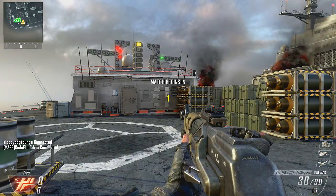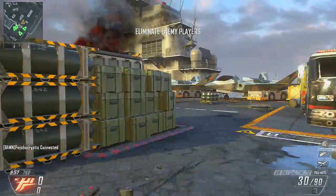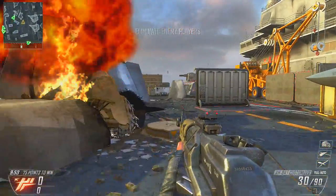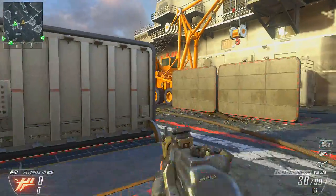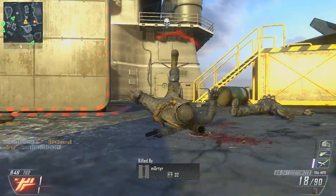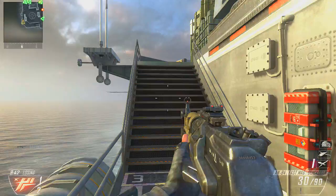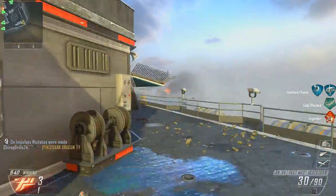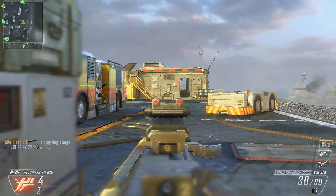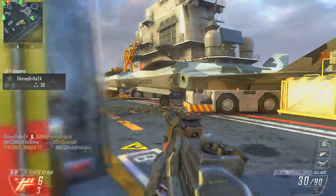Alright guys, figured I'd show you this one — so far this is the biggest fail I've had in Black Ops 2. Playing some team deathmatch here on Carrier, and dude, Carrier is so bad it makes Fuel look like Firing Range — that's how bad this map is. I lose this gunfight right here because I'm not running Toughness. This guy is using Cold-Blooded, and why am I using Cold-Blooded? Because of all the target finders on this map — you're pretty much forced to run it.